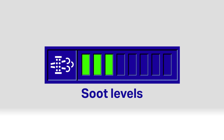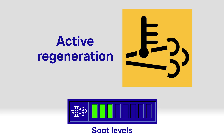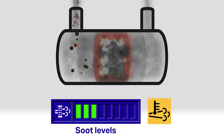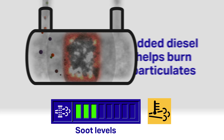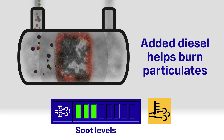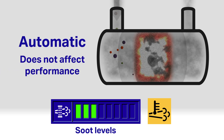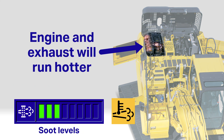At 3 bars, the engine will enter active regeneration mode and this symbol appears. The KDPF is now treating exhaust gases and adding a small amount of diesel to more actively burn off trapped particulates. It's automatic with no noticeable difference in performance. However, the engine and exhaust will run a bit hotter.